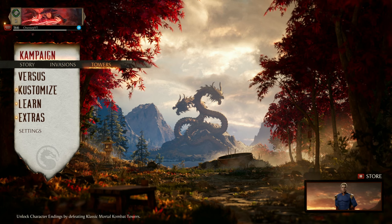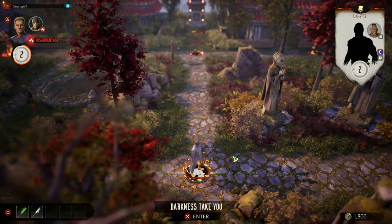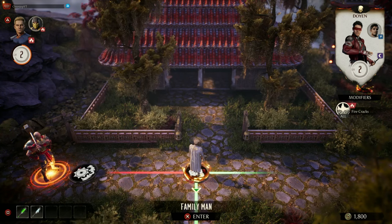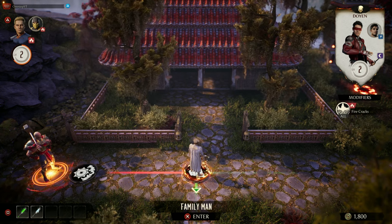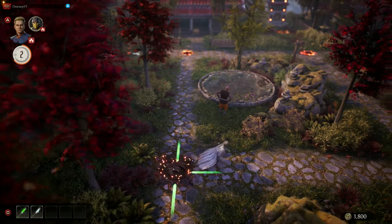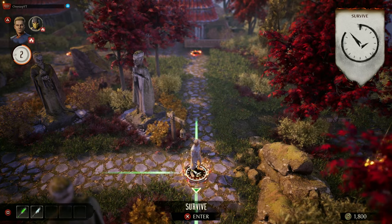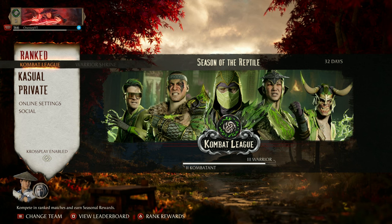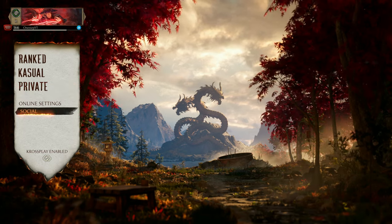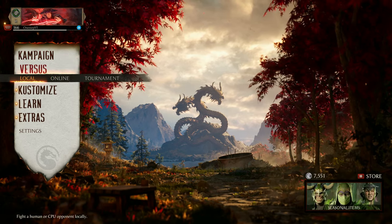In Mortal Kombat 1, we have story mode and towers. Instead of a crypt, MK1 has invasions — a board game-style exploration where you go spot to spot, have fights, unlock cosmetics, and use consumables to increase resistances and gain special effects. It's a unique take on a different game mode. There's a lot of controversy about invasions — some enjoy it, others don't. Online, MK1 has combat league for ranked matches, casual matches, and private matches. As of this recording, you cannot privately practice with a friend online or create rooms, but it does have crossplay.